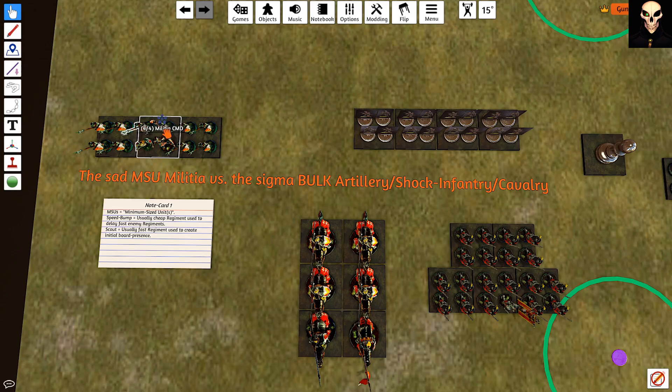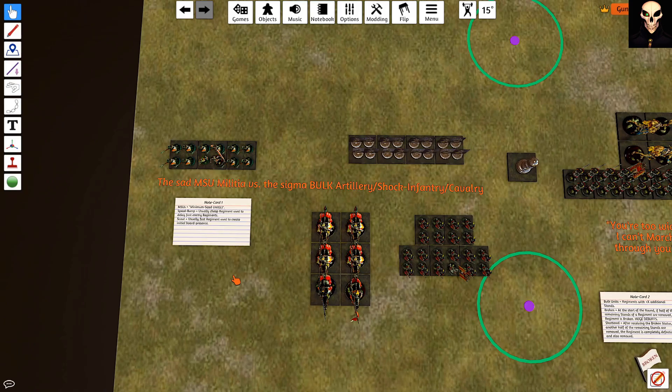Next are bulk units. In Conquest, bulk units are regiments that have purchased additional stands beyond the standard 3-stand initial cost of the regiment. This is the primary contrasting element between MSUs and bulk. Bulk regiments rarely enter the game without investing in extra command models to hopefully increase their effectiveness.